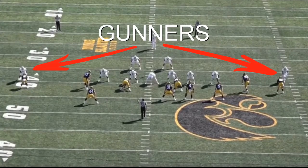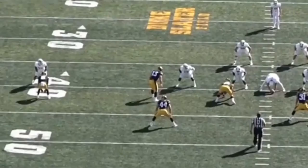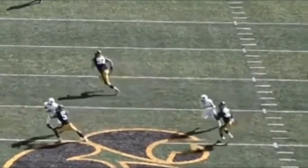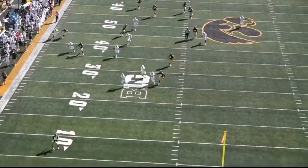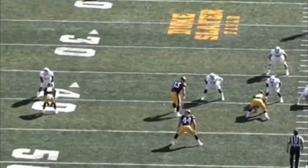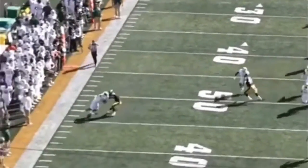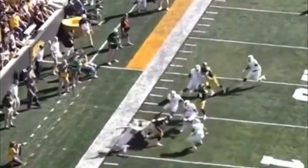The first position we're going to talk about is the gunner. The gunners are the guys all the way out on the outside. They have one goal: get off their block and fly downfield and make a play. A good gunner releases to the side the ball is going to be on — you'll know which side because you discuss it before walking out on the field. In this case, Ryan Stonehouse is punting to the left, so both gunners try to go for a left side release, going away from the guy in front of them. It's not smart to take that guy on head on — you're not trying to block him — which is why the gunner on the left gets a little bit caught up.